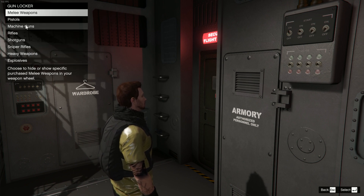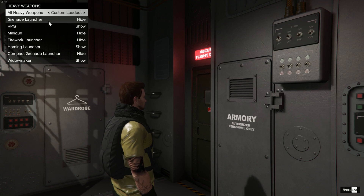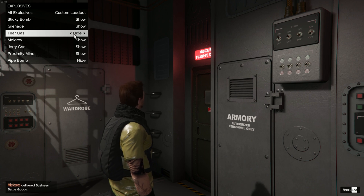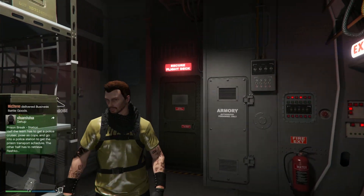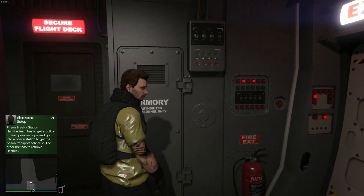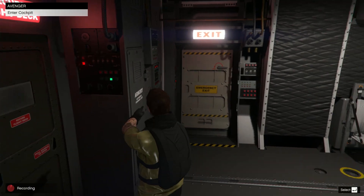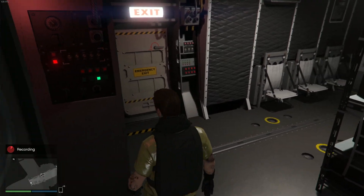But if we actually stand in front of the armory and then hit right on the d-pad, you can now access your gun locker. This is going to be so helpful for me because before I never changed anything with my guns — it was just annoying to go inside my office or one of my properties to get it done. But now that I know I can call in my Avenger, which spawns all over the map, and get to it in about three seconds with my Oppressor Mark 2, I'm actually going to be able to use the gun locker and test different loadouts.